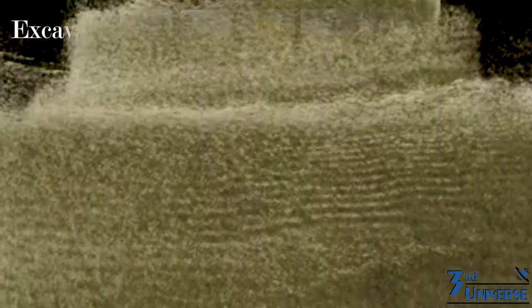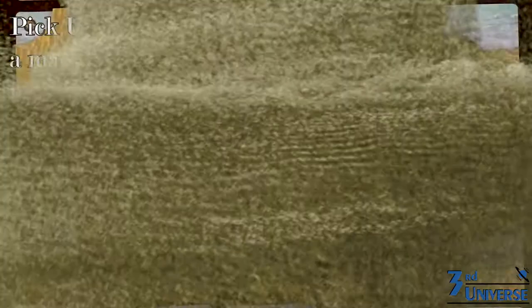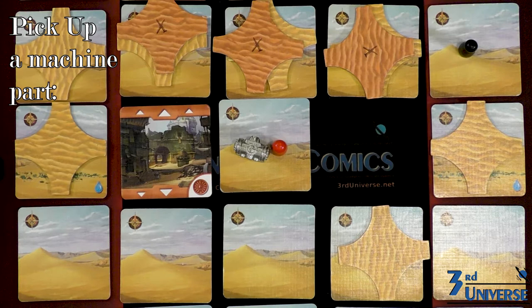Excavate — this is what you're in the desert for in the first place. When you're on a tile that has no sand tiles on it, you can excavate it and flip it over, revealing which tile you've excavated. We'll go over the different types of tiles in a second. Finally, pick up a part — if you're on a tile that contains one of the ancient flying machine components, you can spend an action to collect it. Just grab it off the board and put it in front of you.